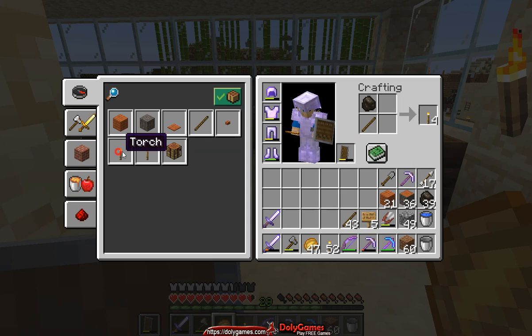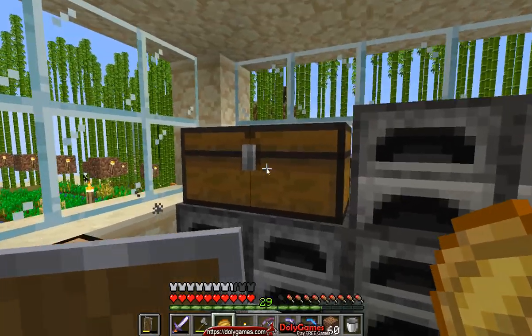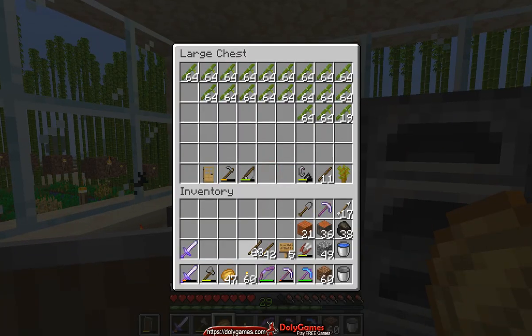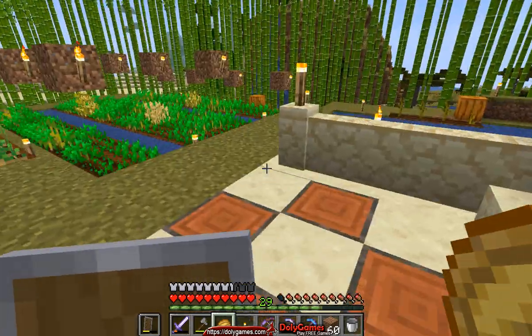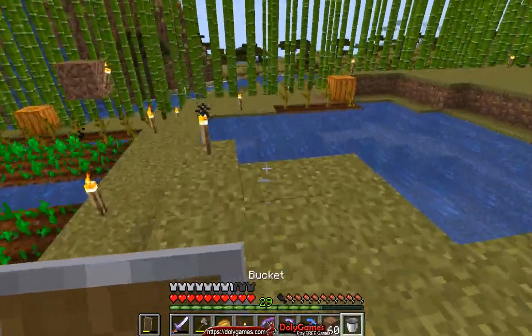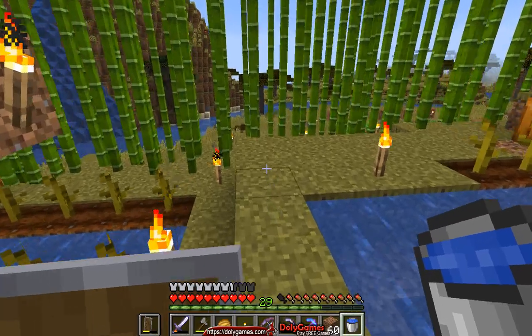I like to go with maximum — I think 64, so 60 is good. Sticks I have, let's just pick up more of it. Maximum sticks, almost maximum torches, some wood, some dirt in case we get lost, and we'll pick up a bucket of water on the way out. Let's take it from this lake. The farms and stuff I'll do later.